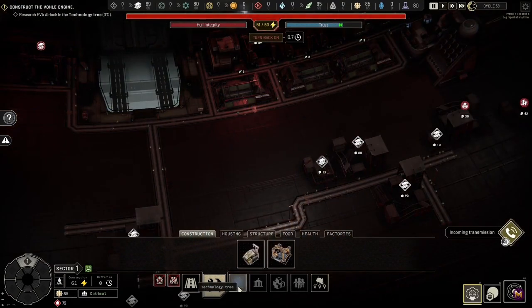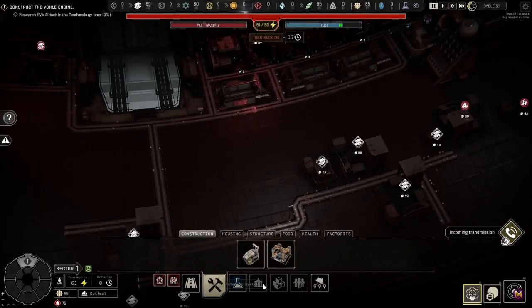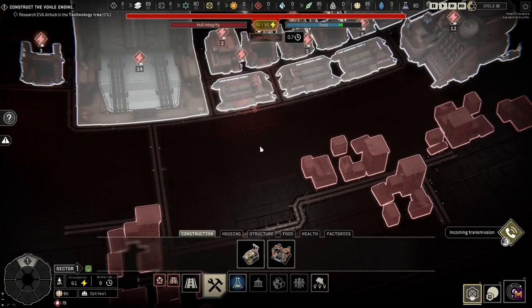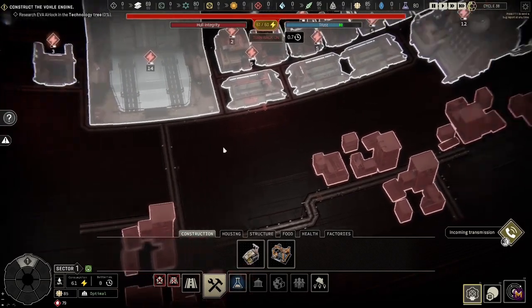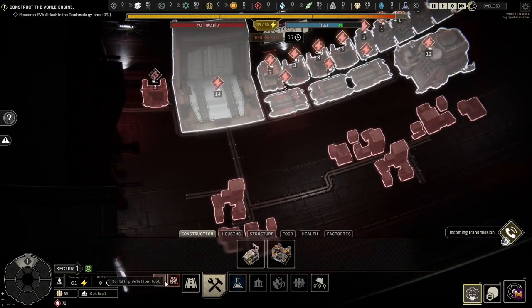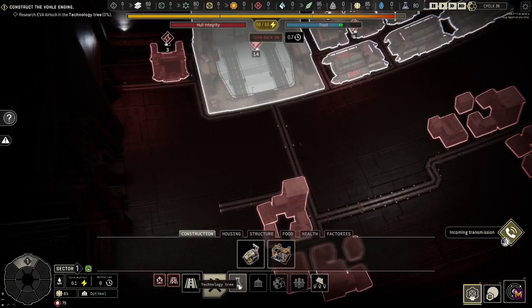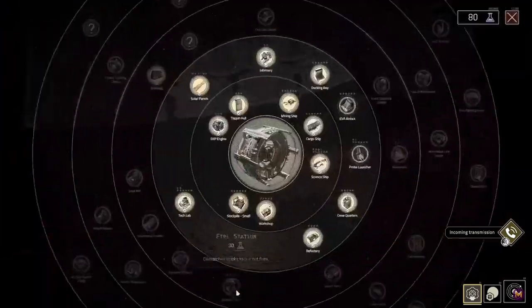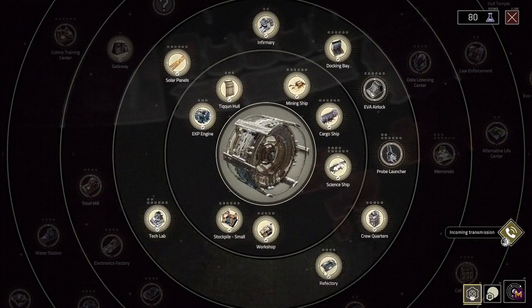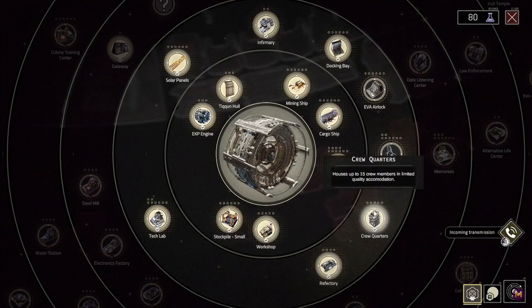You're going to initially run into a power problem and be forced to fix it. You can try to avoid it but it's basically part of the storyline where you learn about power. When it happens, go around and start turning off buildings. I've turned off one supply depot's power as a temporary measure. You'll get an incoming transmission telling you about the power issue — you have to reduce power consumption below your output, then do a reboot.